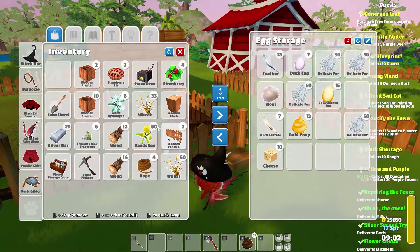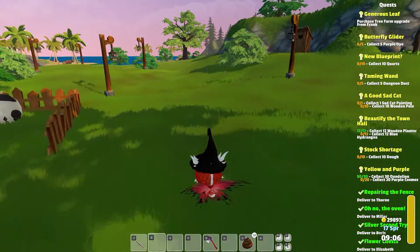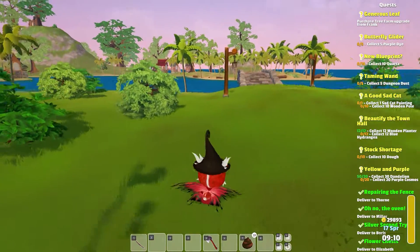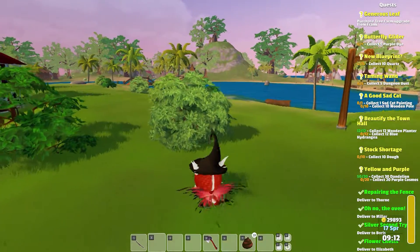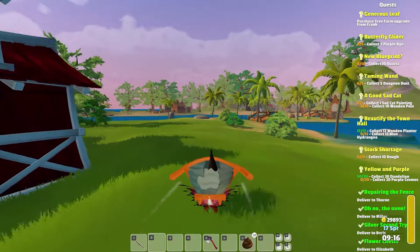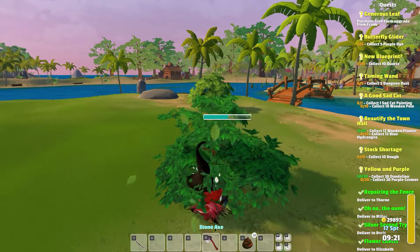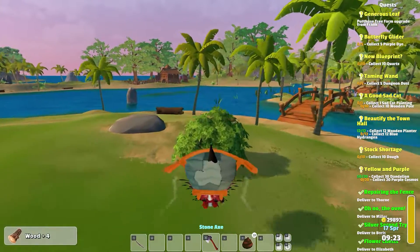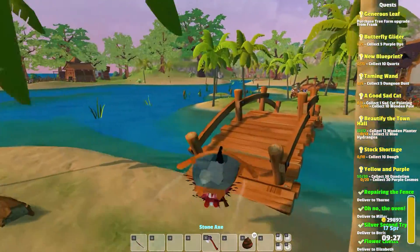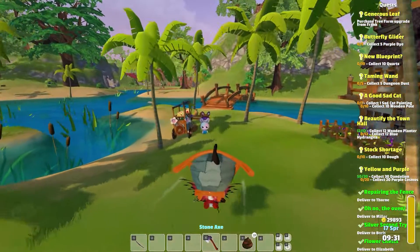Now I'm going to go and hand off some stuff. I think we're waiting on the blue hydrangea — that's going to be coming up in a day or whatever. So — Thorn, Miller, Boris, Elizabeth. We'll go straight down the middle I think. I'm going to cut down some stuff while I go. There's so much to get rid of here.